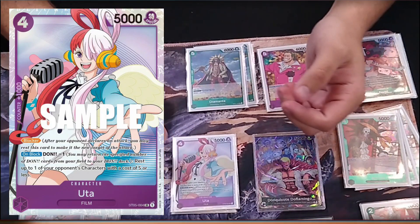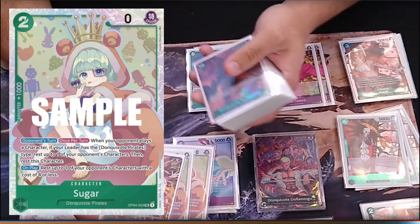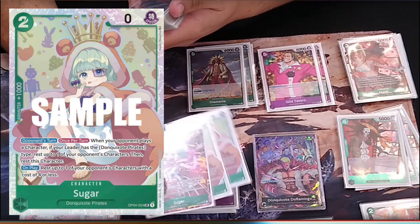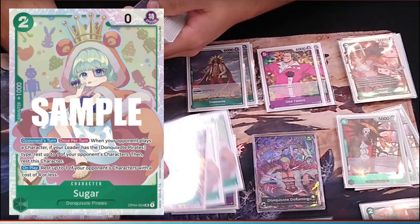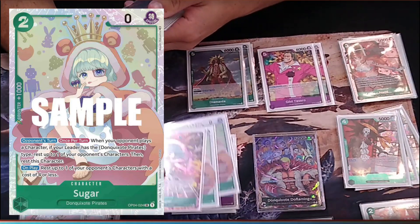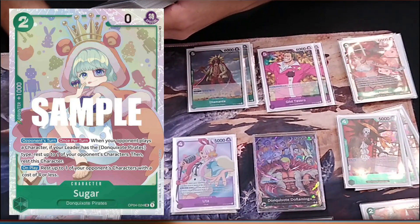Happy birthday Uta! Other cards — Sugar, just for the utility. Rest all your opponent's characters under 4, or rest something that's a big threat to attack when they play a character first.